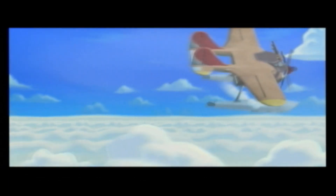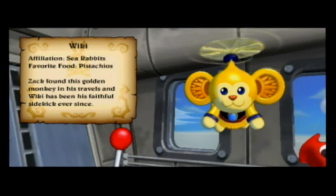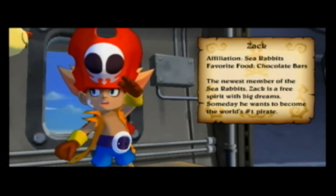So you play as Zack, a guy who wants to become a world-renowned pirate, and you're accompanied by your mutant flying monkey, Wiki. I don't have to tell you too much about these guys, because when you start out the game, they give you little bios and also tell you what their favorite food is.